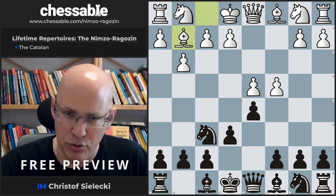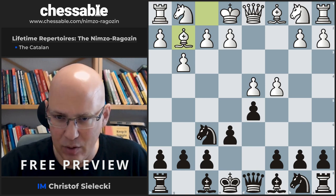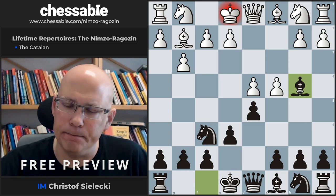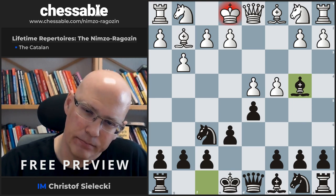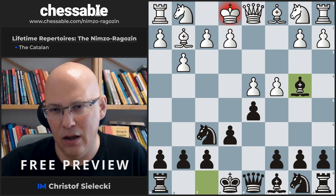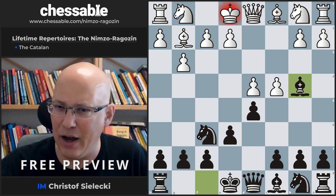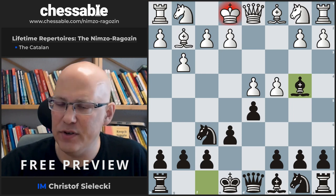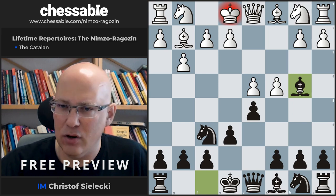So let's have a look at bishop g2. Against bishop g2, just as we will play against knight f3, we will play bishop to b4 check. I think this is a very attractive choice for black because it hits a sweet spot. This line is very sound and well respected from a theoretical point of view — it is played by many top players — and it also offers black some chances to win the game because the resulting positions will often be rather complex.